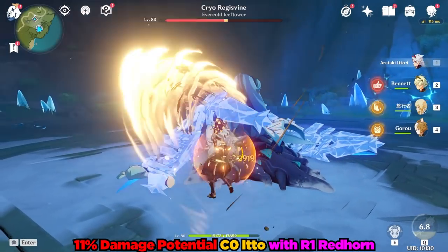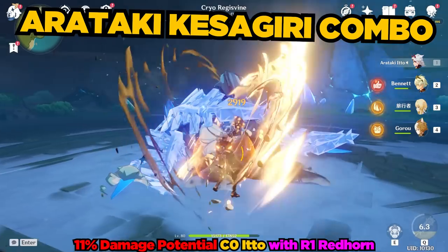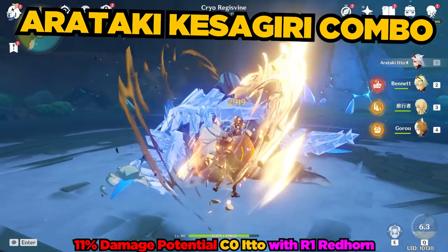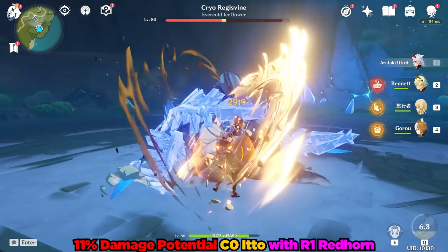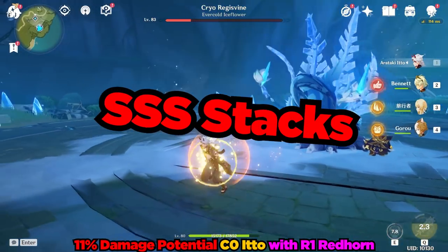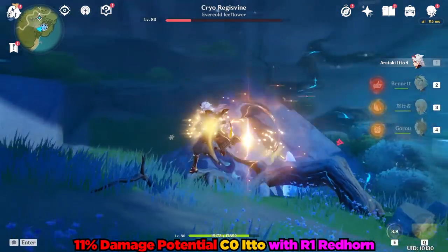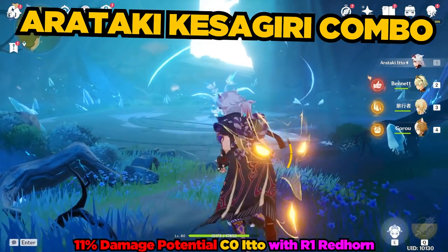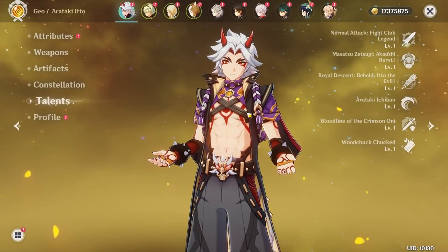He wants to use those stacks to perform the Arataki-Kesagiri combo, which is composed of upward slashes followed by a slam. Essentially his entire kit revolves around building Superlative Super Strength stacks, or SSS stacks as I'll be calling them frequently, and then dumping those stacks into the Arataki-Kesagiri combo. So now that we have an understanding of his overall kit, let's dive into the nitty-gritty.